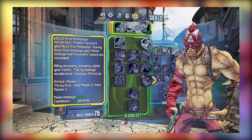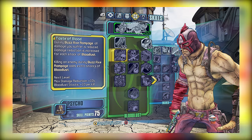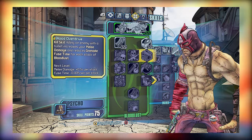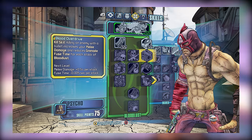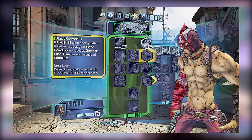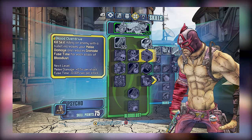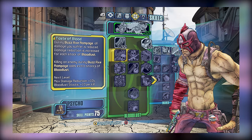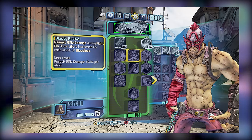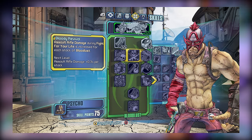Moving on to tier 2, we have three skills: Taste of Blood, Bloody Revival, and Blood Overdrive. Taste of Blood provides damage reduction while using your action skill, which is perfect for melee builds, while Blood Overdrive provides improved melee damage and reduces grenade fuse time, provided you kill an enemy with a bullet-type attack. Blood Overdrive's bonuses can be nice for a melee build, though it's kind of hard to take advantage of since you're usually defeating enemies with melee. Taste of Blood is arguably essential for melee, since you'll be using Buzzaxe Rampage most of the time. As for Bloody Revival, you get some improved Assault Rifle damage while in Fight for Your Life, which is honestly kind of weak, so I'd simply recommend you skip putting points here altogether.